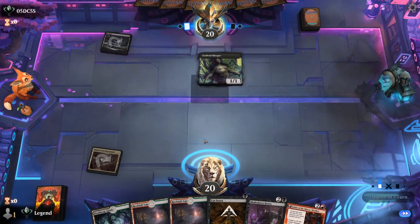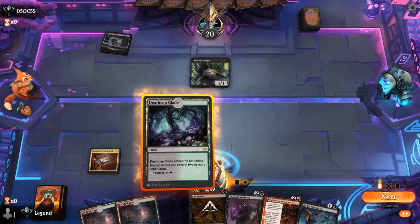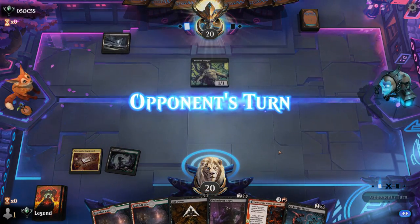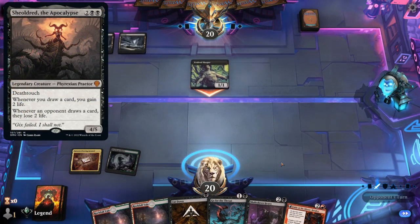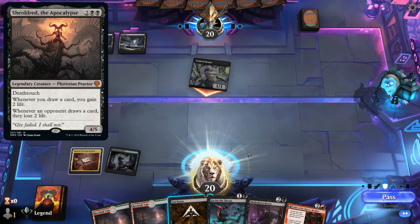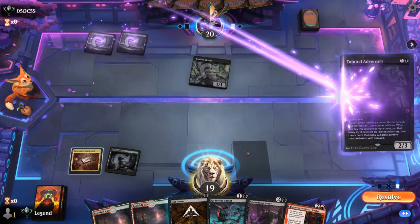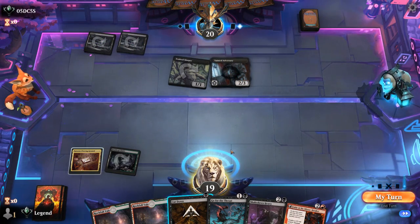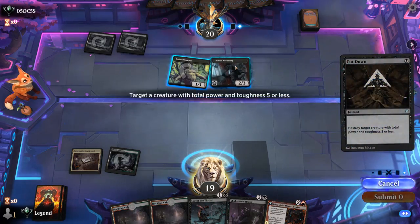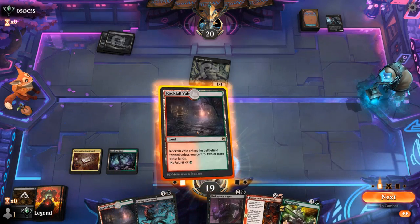Turn one Sleeper — so I can maybe wait until that levels up to take it out. Go for the Throat potentially in answer to Shield Roots. I'll take one, maybe kill their two-drop instead. And a Tainted Adversary. I could take out the Adversary here — and there's Fight Rigging. Perfect.